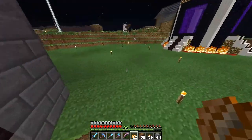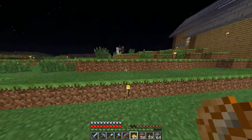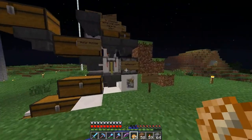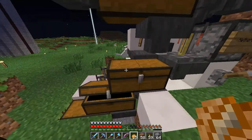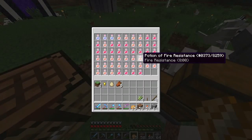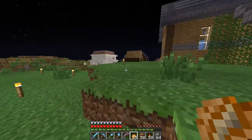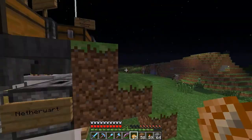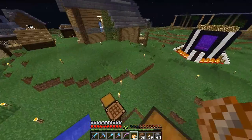Over here I have a potion machine that stopped working, kind of. I found a tutorial on Reddit — it's supposed to automatically create your potions with a single lever and constantly make them. But in this snapshot you make one batch of three and then it stops; you have to hit the button every time. I have a bunch stockpiled. I don't know if I'll keep it in this location — I might tear it down and make a different version, since right now you have to swap out ingredients every time you change them.